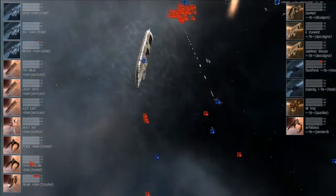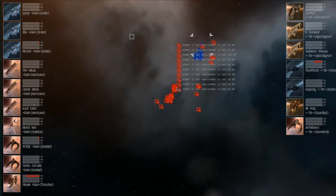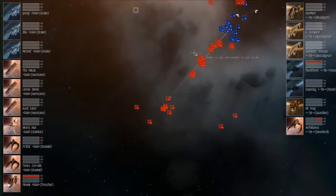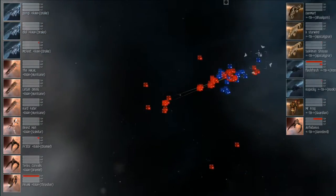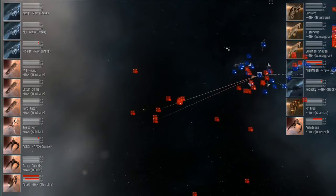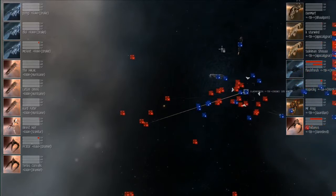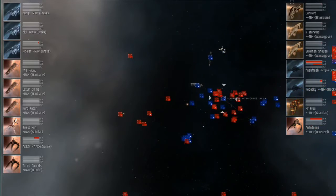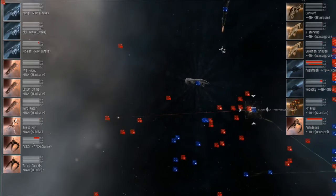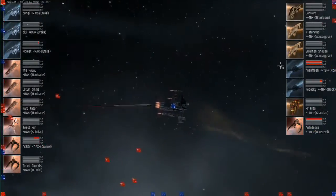We've got the fight rolling. These guys were at pretty long range to begin with — definitely at least 40 or 50k between them. Looks like a Rook's going to be the first target for Hun Reloaded, and it's going down pretty fast. It's got an armor tank, so it won't go through that armor quite as quickly depending on if the Guardian can get a lock on it. And we lost the Thrasher right away for Hun Reloaded, so First Blood is going to go to Tusker Bastards.